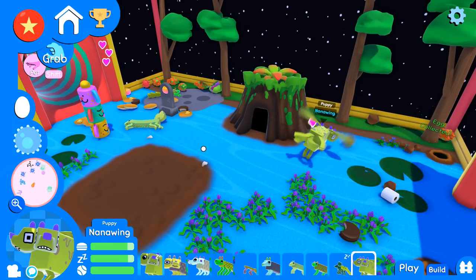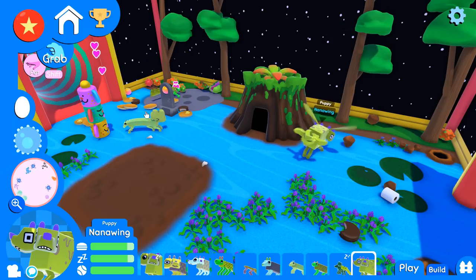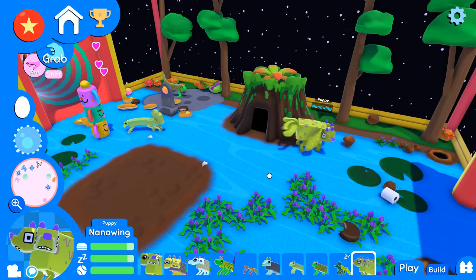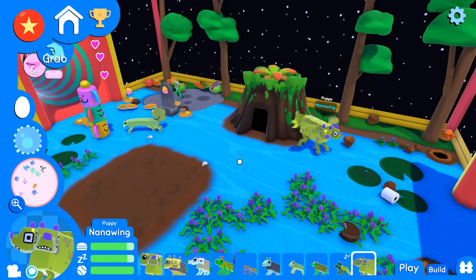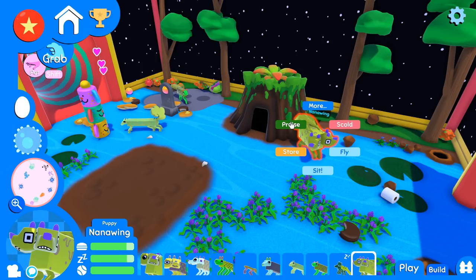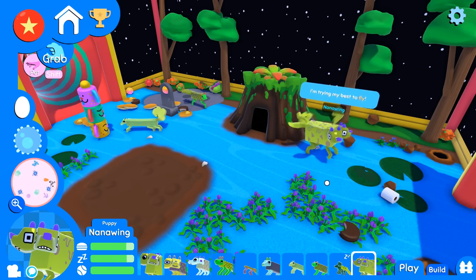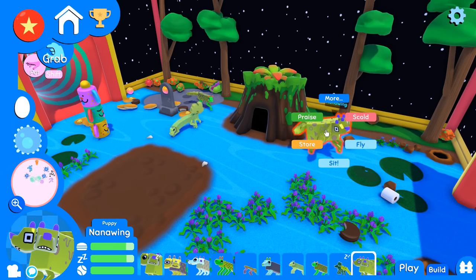There are two dog eggs in here and Nanowing is hanging out with Century Feather, who is actually getting close to being an adult so we can start working on those big beautiful tail feathers. Nanowing is a brand new puppy — we can tell it to fly! Oh look, it's trying its best to fly — I love it so much!